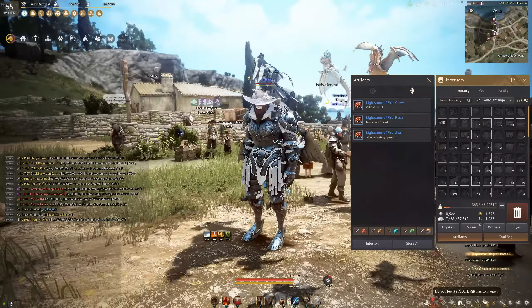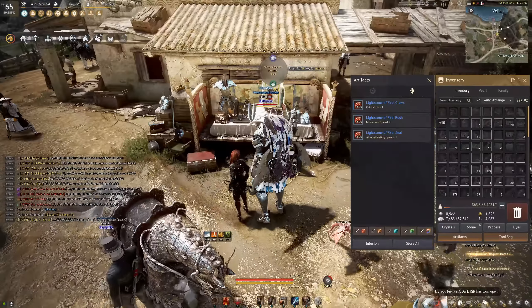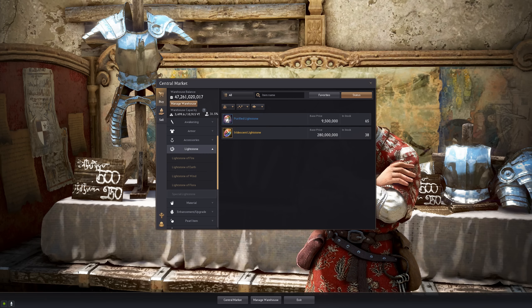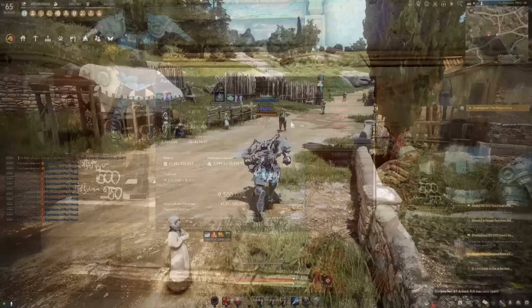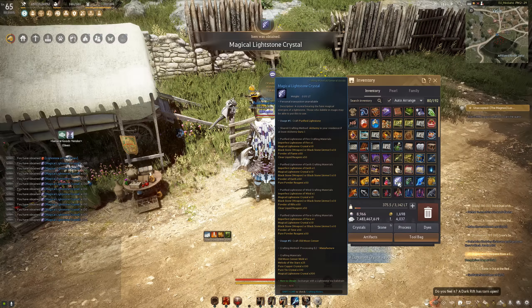What I'll likely do with the things that don't sell — the zeal, rush, and claws — is turn them into a one-for-three exchange. But since I still have the alchemy gear, I'll probably turn them into magical stones, which will give me back about half of my cooking costs for more firestones. But this time I will not open them.